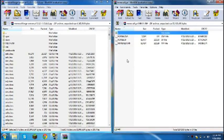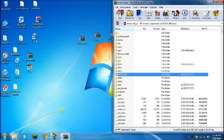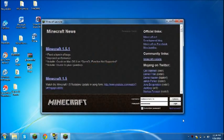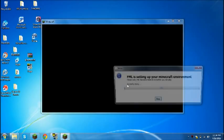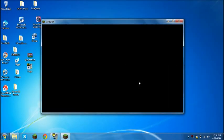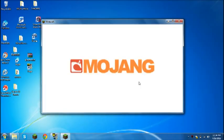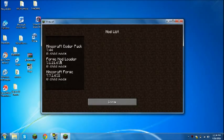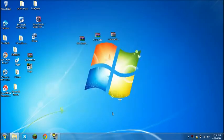Go ahead and close both of those, open up Minecraft, click Login and it should pop up. It's basically setting up your Forge mod environment. After that, Mojang should come up and you're going to see this little GUI. If you go into Mods it's just going to show you the basic Minecraft Forge stuff. You can close Minecraft after you've done that.